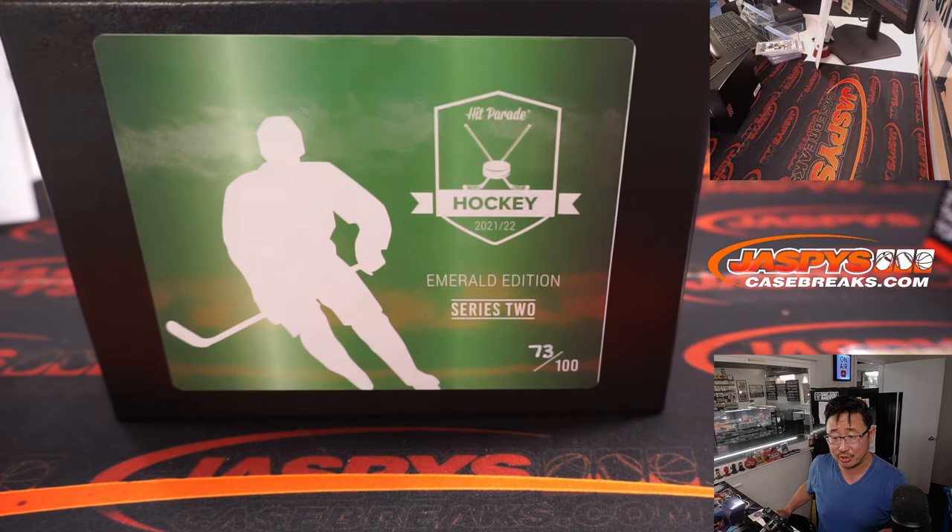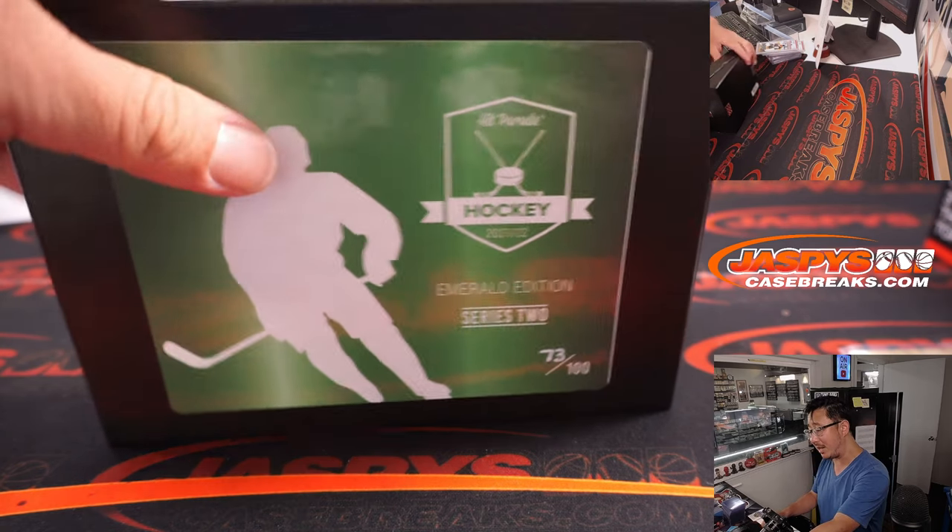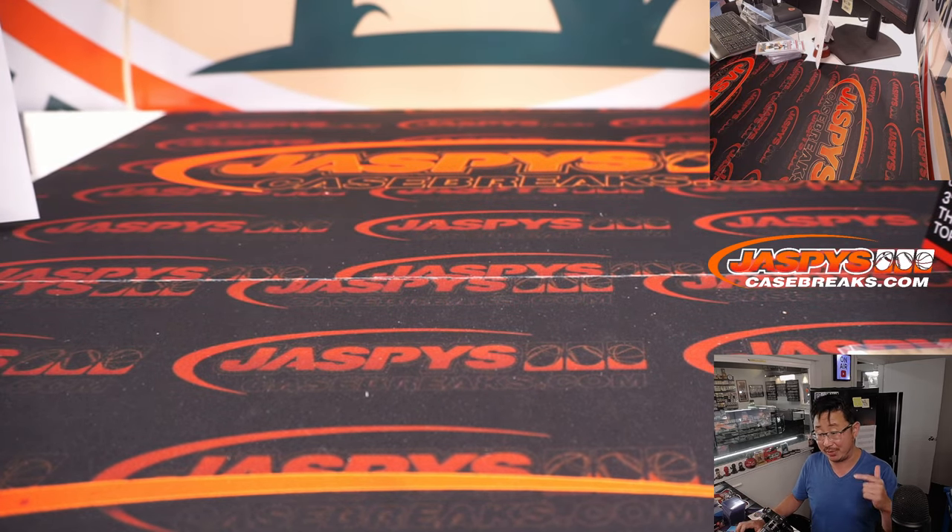And there you go, gang — that was Jaspi's four-box Quick Hit Hockey Mixer. We've got another four-boxer in the store right now, so if you want to run this back, let's do it. Those Hit Parade boxes are a really nice way to add some nice stuff to your collection. I'm Joe for Jaspi's CaseBreaks.com — I'll see you next time for the next hockey break. Bye-bye.